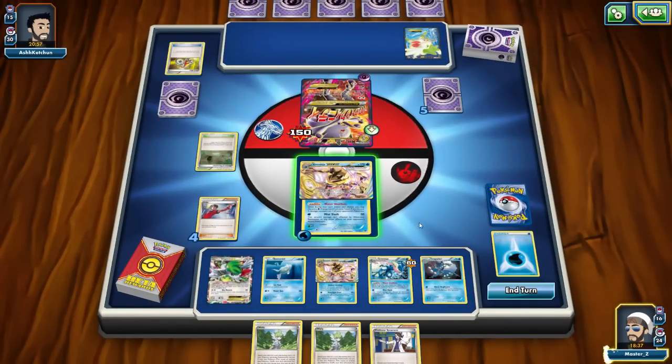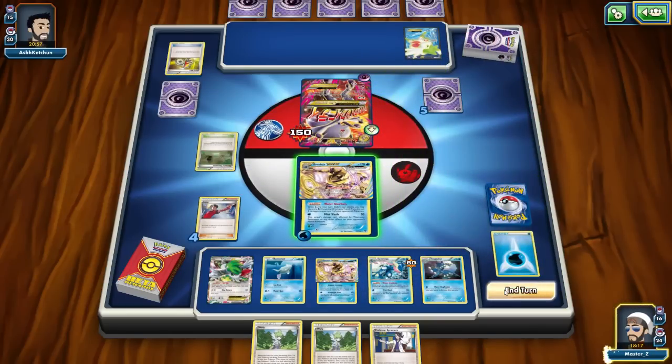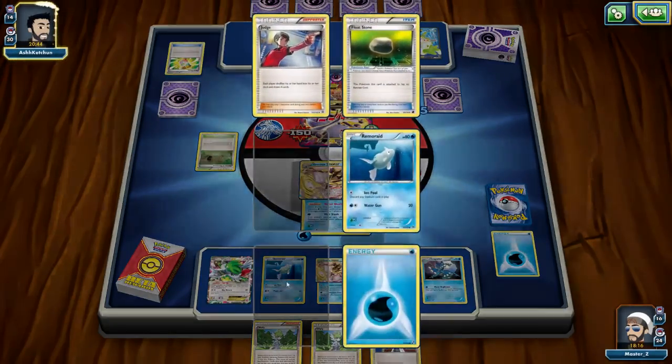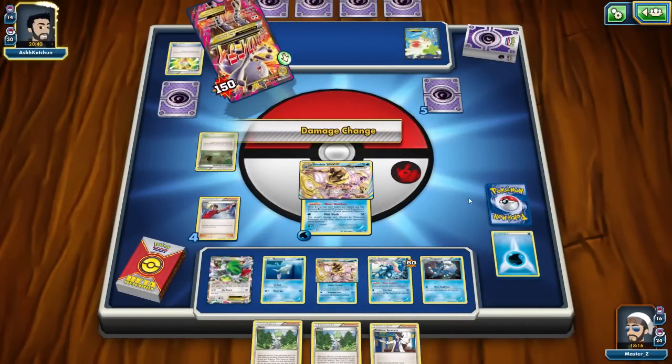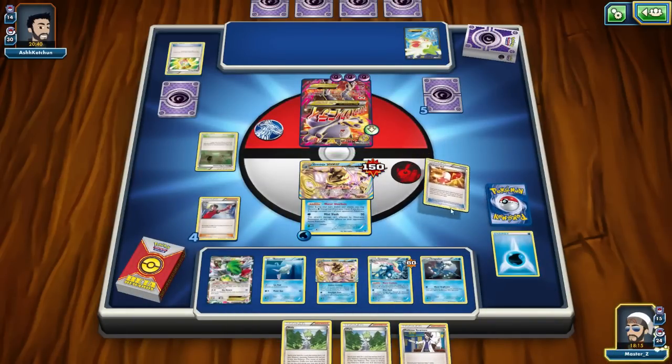We go ahead and use Moonlight Slash — we'll do 50 damage but we'll be a little bit short of knocking him out. Actually, I don't think we even want to attack here simply because if I do and he uses Damage Swap, not only does he heal 200 damage but he knocks me out as well. So I'll just end my turn. He uses Damage Swap and heals 150 damage, which is crazy, but thankfully we didn't get knocked out.